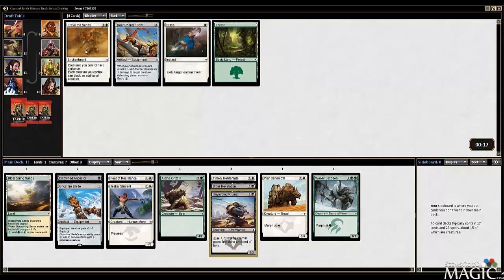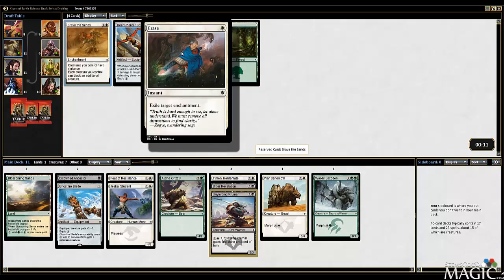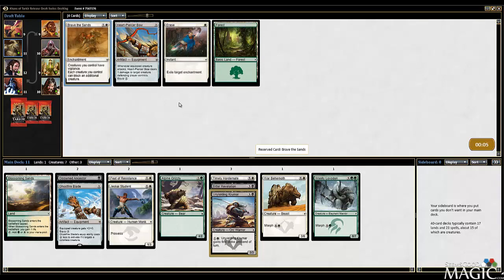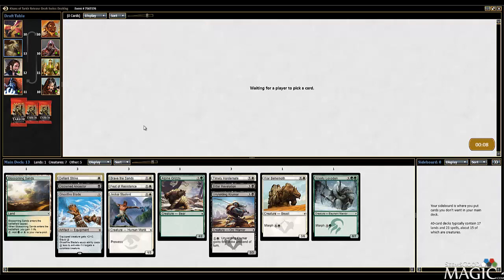Brave the Sands - I've been wanting to play this card. If you have high toughness guys, which we potentially do, I'm going to take it. It still triggers Prowess too, which is nice. We'll take the Defiant Strike - works well with Prowess. So we only got a couple green picks, which is interesting. Could be getting cut on that front. Didn't get any multicolor cards, which is a bit worrisome - kind of an underwhelming pack one beyond the Ghostfire Blade. We have a couple morphs though, which is good for the blade.